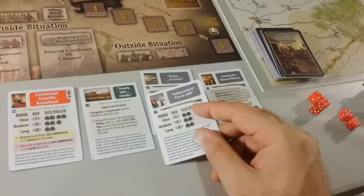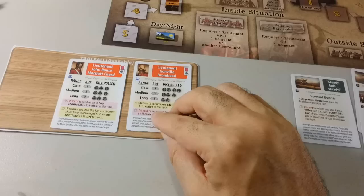Now we draw one card — it's another volley. Now we have the hero phase, so we move Brumhead back to the tableau so he's available. No discarding or housekeeping, so we go to the next turn.